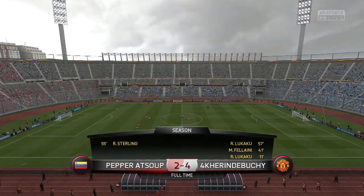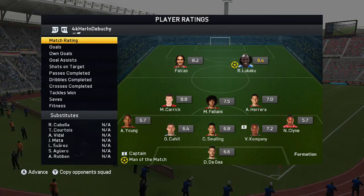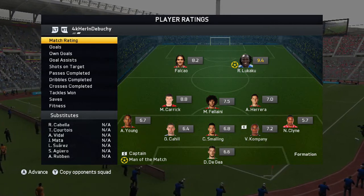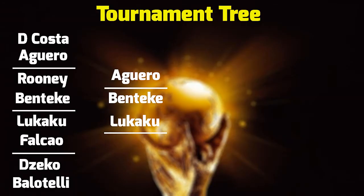That makes it 4-1, and that is how this game ends - well, it doesn't actually, my opponent scores again but again I forgot to show you, do apologize. But Lukaku does manage to get a 9.4 rating compared to Falco's 8.2. They're good as a partnership but of course only one can go through, and that is Lukaku.